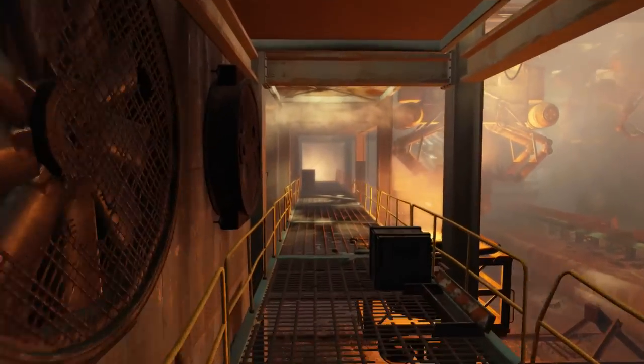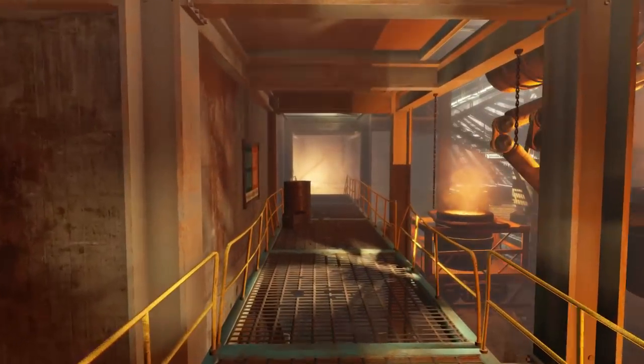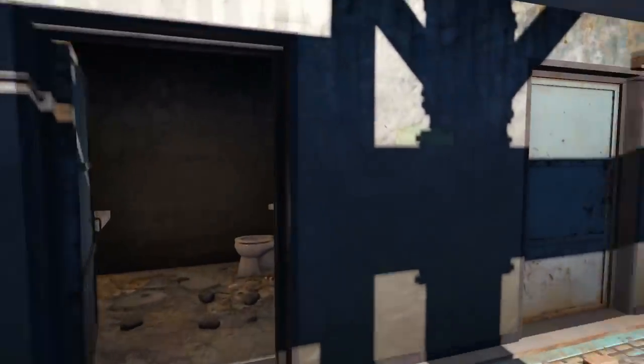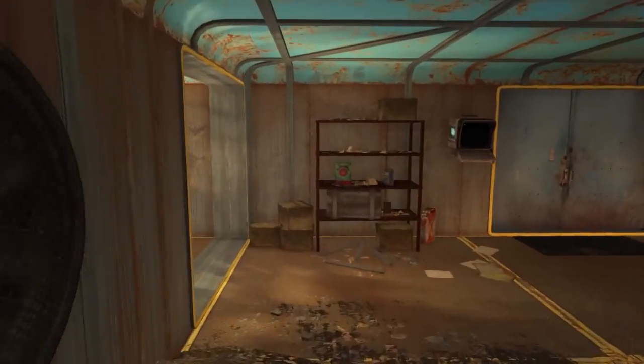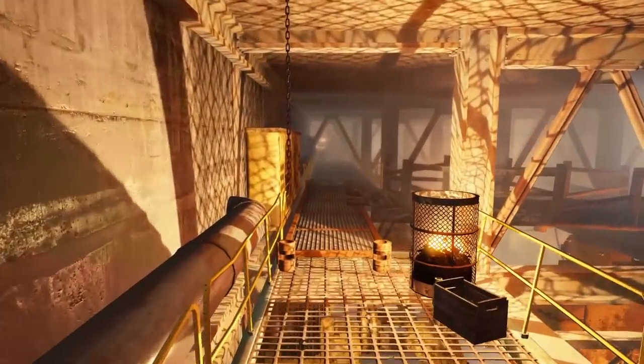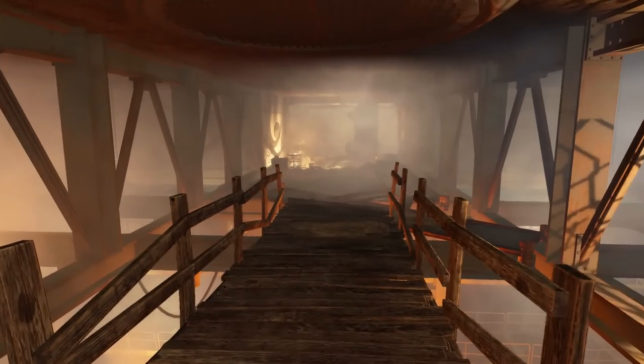So as soon as we walk through the door we want to turn left and then right and walk all the way along straight along this catwalk. Once at the end turn right, go up the stairs, do a 180 to the right and go up the next set of stairs. Once again do a 180 to the right, go up this set of stairs. Once at the top turn right and then turn right here along these wooden planks.